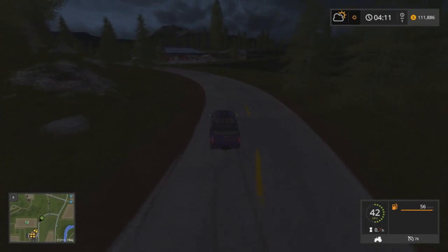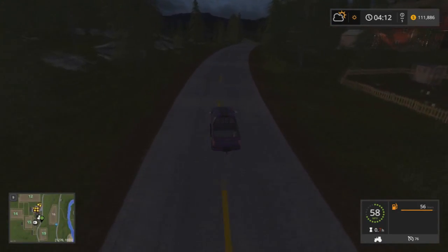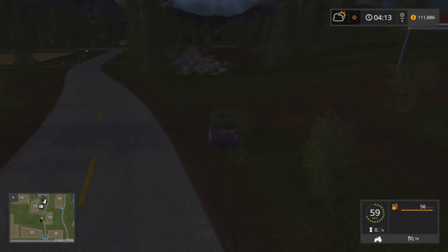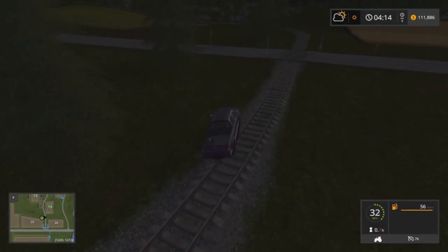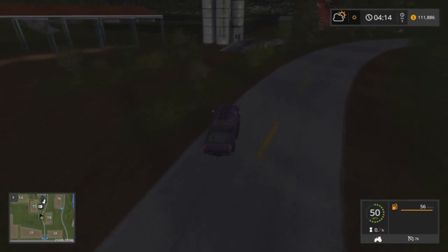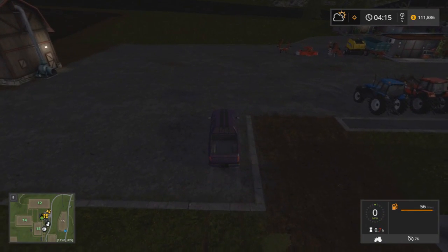By the way, if you take this truck off a ramp, the bottom of it looks like a matchbox car — I'm not joking. When you jump high enough this truck is front heavy, and it'll flip upside down and the bottom looks like a matchbox car. Which, if you think about it, we're basically playing a digital version of matchbox cars, just with a little less imagination — which works out good for us adults.